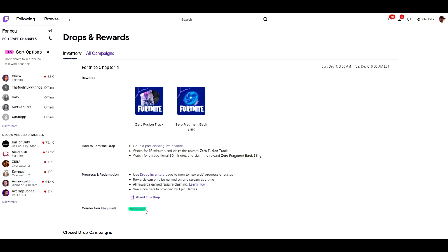I'll show you how to connect your Fortnite account to your Twitch account at the end of this video. Once you're there, it says: watch for 15 minutes and claim the soundtrack reward, then watch for an additional 30 minutes and claim the back bling.